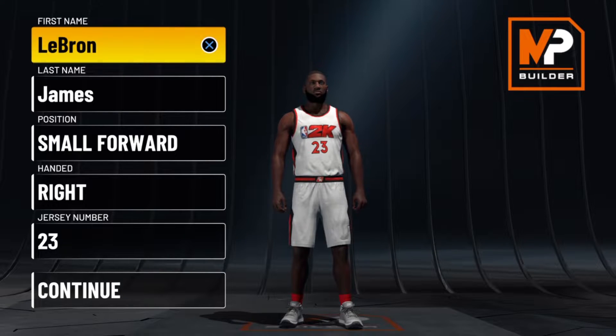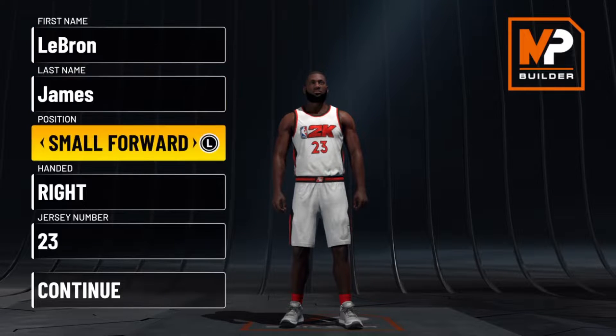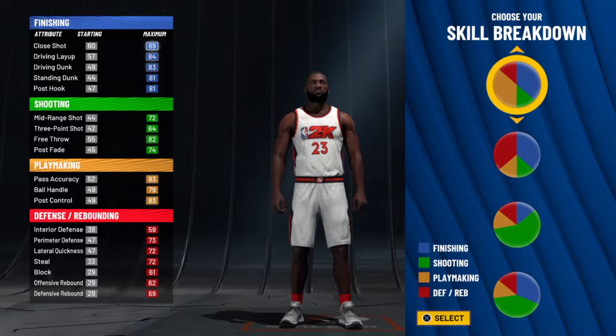Hey guys, welcome back to another Dream Team video. I'm doing LeBron James from the Cavs. I'm not showing you my current build, which is more of a modern LeBron — this one is going to be younger LeBron. We got him as a small forward, number 23. He was the 2008 scoring champ.